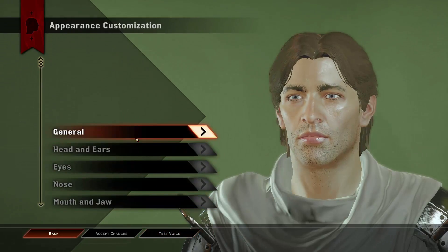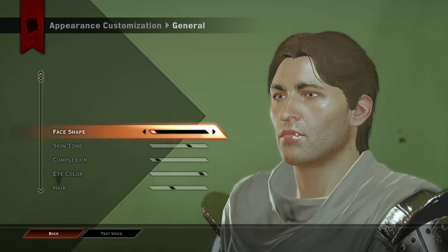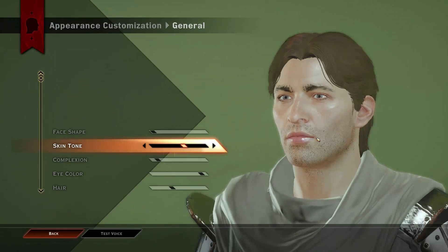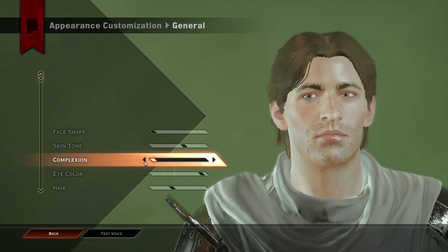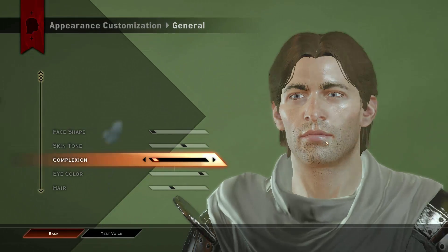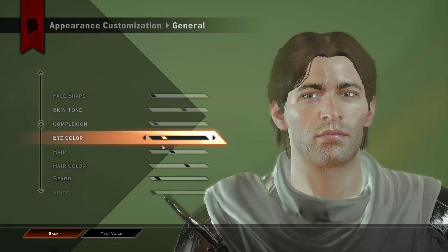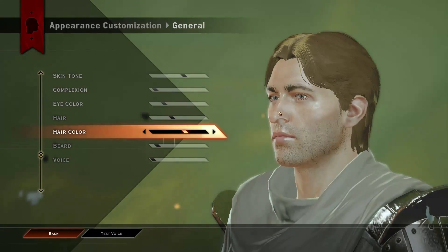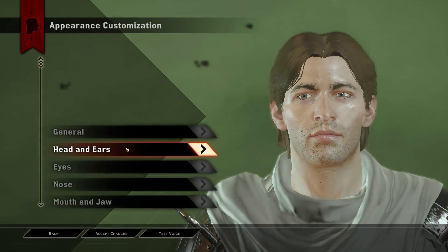Basically we go down to head 2 which already looks kind of similar. You'll notice the hairstyle is pretty much the same, and then go down to the very bottom face and it's looking kind of good. On the skin tone, it's slightly under tan but at the same time slightly tan. Complexion is down to the bottom right one, so it's pretty much exactly the same. Eye colour I usually go brown, but you can go blue because they look pretty cool. Hair colour just down 1 - actually it's exactly the same. It's just the lighting.